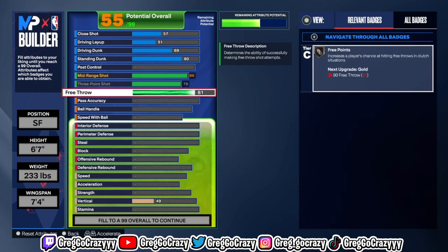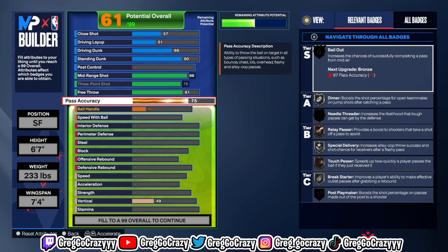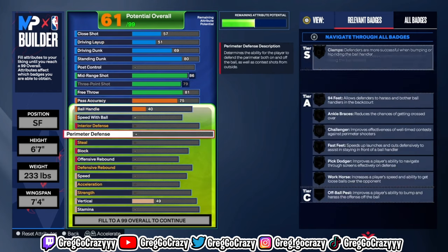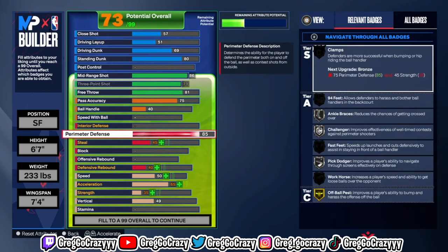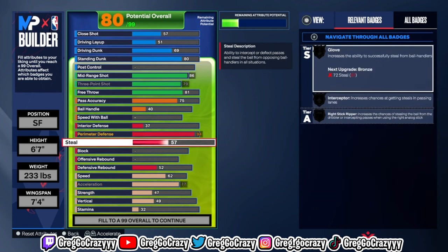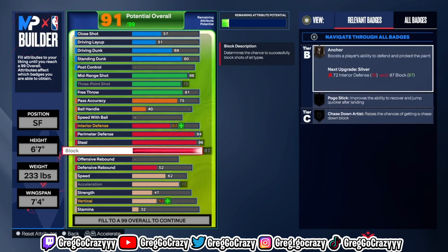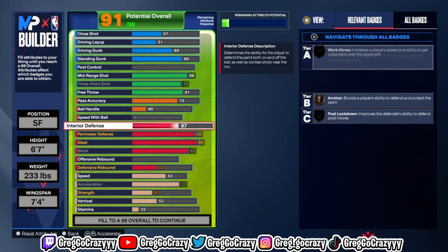That's really all you need. Some people when they make lockdowns choose to go with a 90 rating, but all you need is either Draymond or Ben Simmons — those are the only two standing dunk packages you need. For the shooting, I put the three-pointer at a 79, max it out, mid-range at 80 so you get good shooting badges, and the free throw at 81.